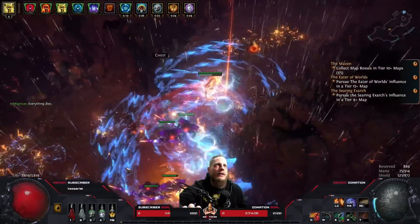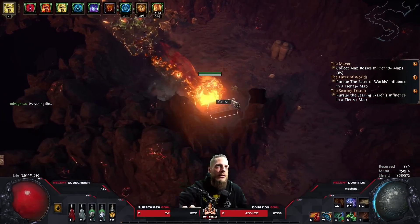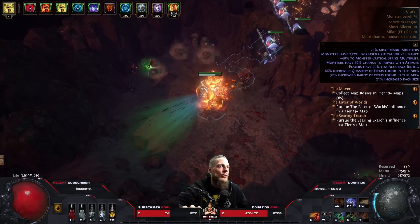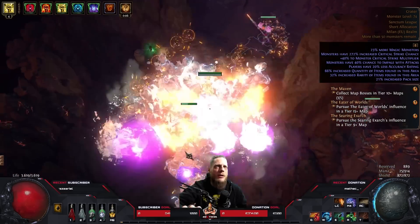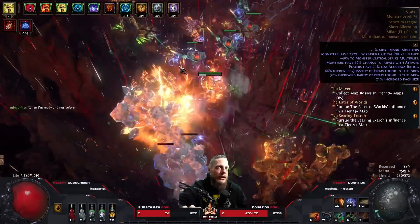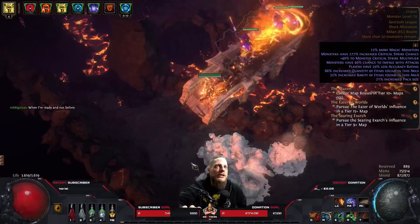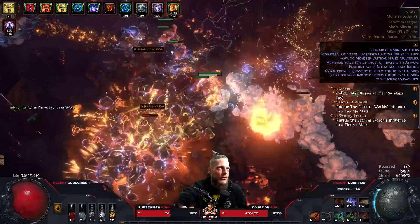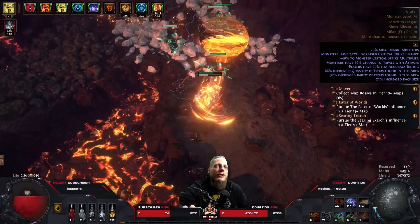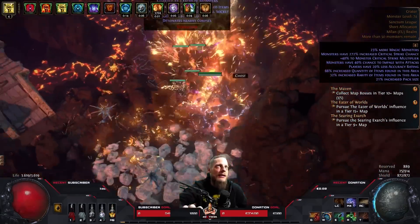Let's look at the gem setup. In the old build I had Malevolence and Haste in the swap, because I had enough mana reservation efficiency to run Hatred as a permanent aura. Hatred is a lot stronger than Malevolence, so right now I have Hatred and Haste, with Malevolence in my offhand weapon just to level it. You'd swap based on what you need — if you have plenty of damage go Haste for more speed; if you need damage for bosses use Hatred. Since I'm still on a five-link without awakened gems or good gear, I permanently run Hatred. I also have Hydrosphere in the setup, even though it doesn't do anything without Gloomfang — I'm just preparing for end game.